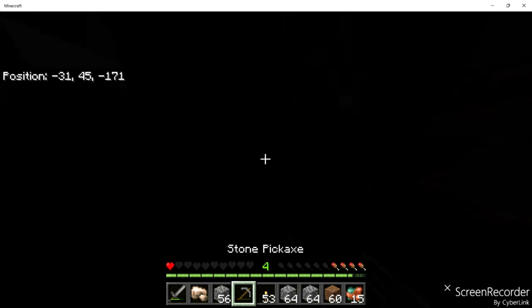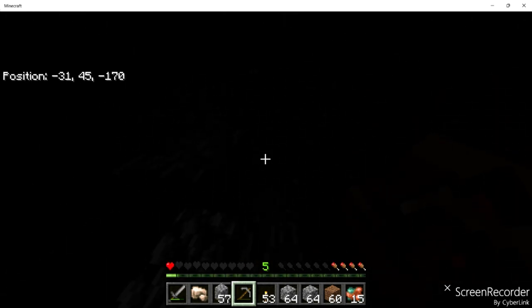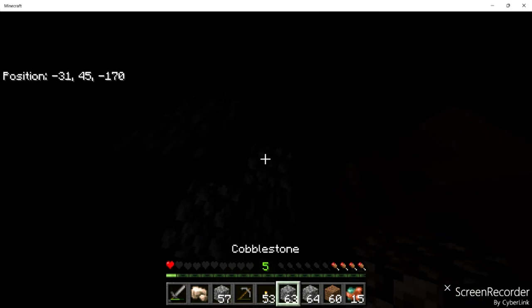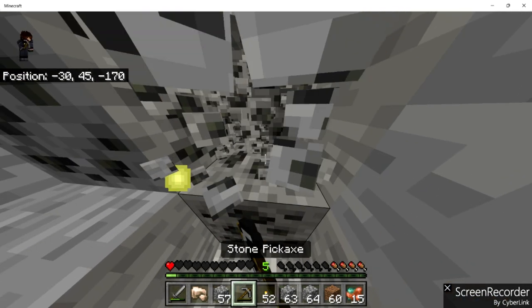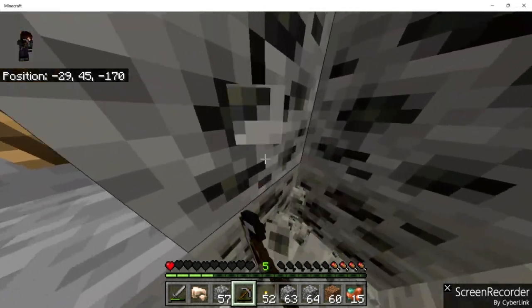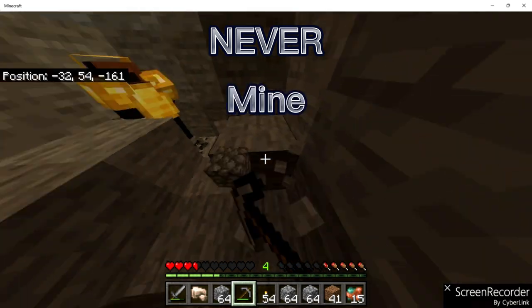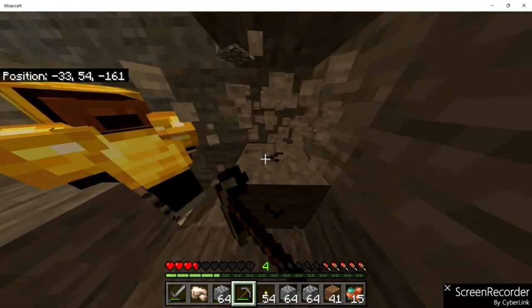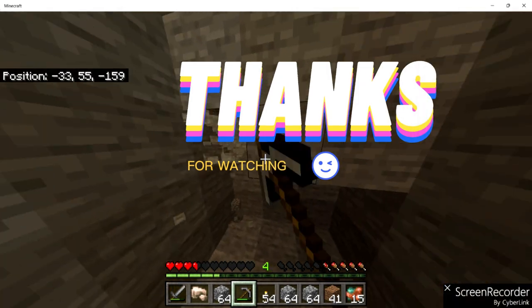Oh crap — I fell into a cave. I mined straight down. I hate my own words. You just told me not to! That's karma right there — told me not to mine straight down and then you did and fell into a cave. Rule number one: never mine straight down. It would have been really funny if you just fell into a giant cave after that.